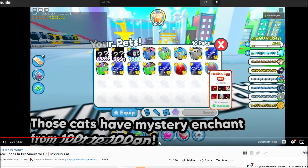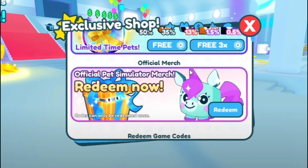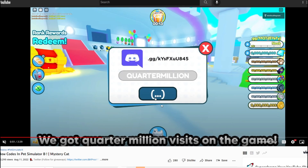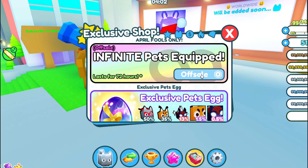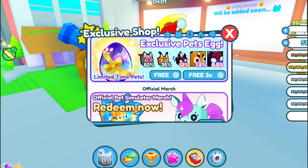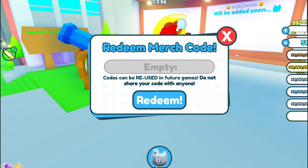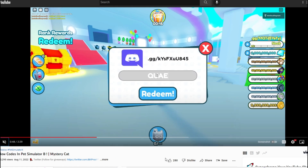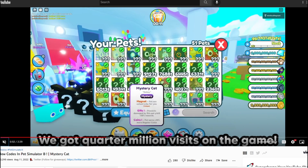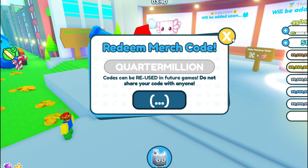What's the secret code to get it? Those codes have mystery enchant. Now he's doing an admin hack. Ad pet 120. Let's enter the code. The code is 'quarter million' because they got a quarter million visits on the game. Go to the exclusive shop. Infinite pets are also equipped — it's off sale, guys. Exclusive pet eggs — these are the old pets. Let's redeem the code though. The code is here, guys, straight from the developers of Pet Simulator Z. All right, maybe I spelled it wrong — no, that's how he spelled quarter million. He successfully redeemed it and got a whole bunch of mystery cats. Redeemed merch code quarter million. For some reason it didn't work for me.